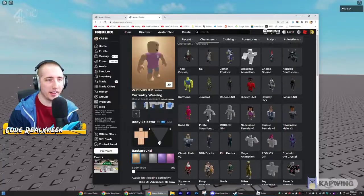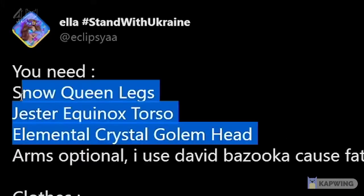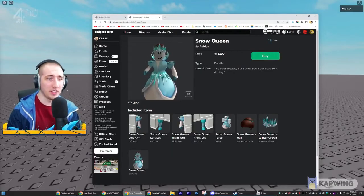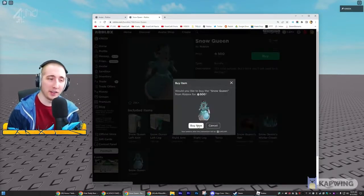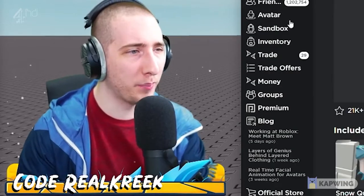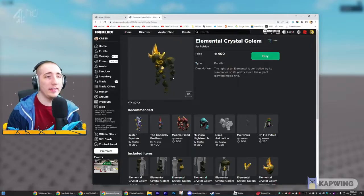Let me reset my avatar back to the default Roblox boy and show you how to do this. Shoutout to Ella - she made a tweet with all the items needed. First, we need the legs from the Snow Queen bundle, which will cost a bit of Robux. Then we need the Jester set - already got it. Then we need the head from the Elemental Crystal Golem.